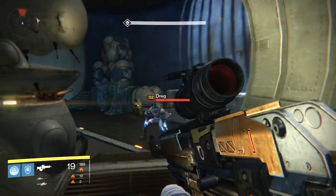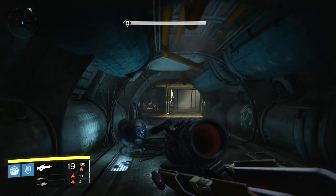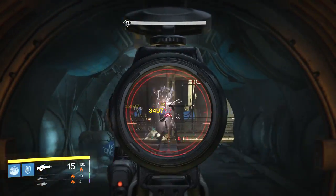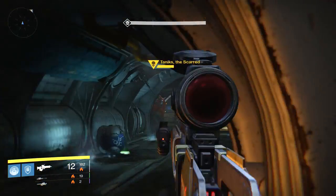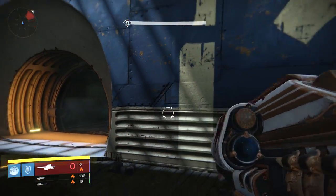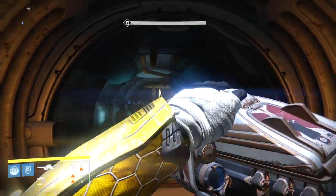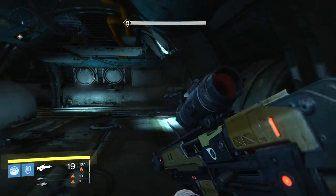There's still one more over here somewhere — there he is. If you've ever done this strike before, you know Tanix actually spawns in this room. As soon as I hear him spawn, I'm taking off, because now that he's doing Solar damage he's much scarier. We're going to be very slow and methodical. He's still there — I'm going to hit him with Gjallarhorn if he's going to stand there. This strike really isn't that difficult; the most difficult part is now behind us.